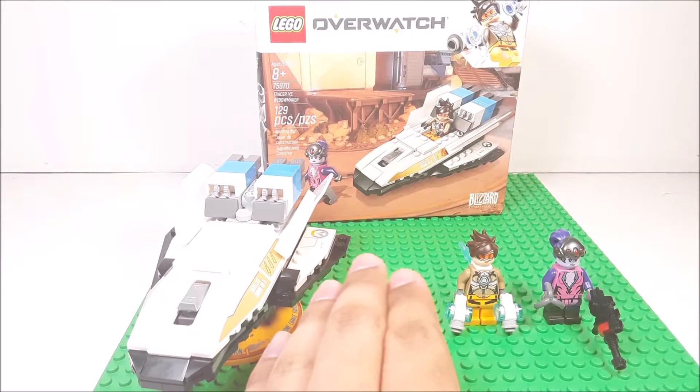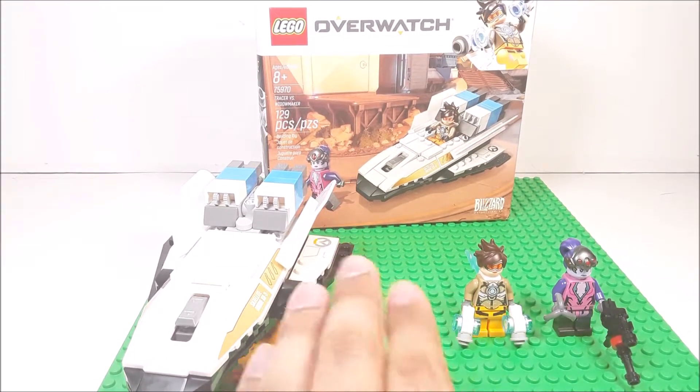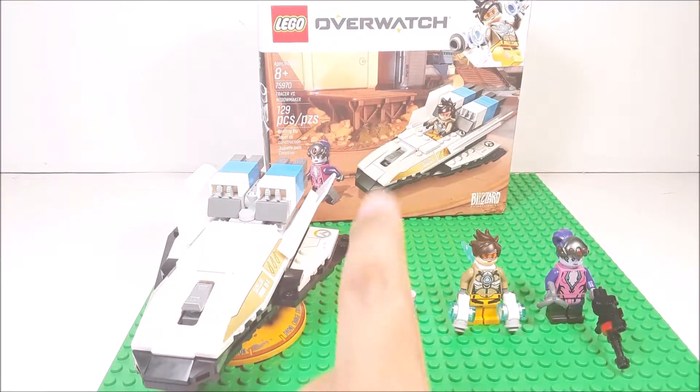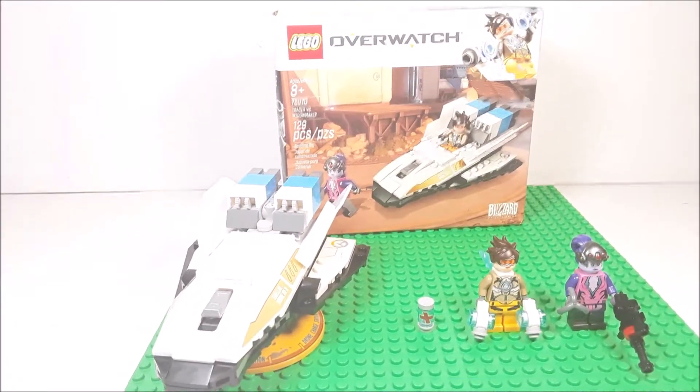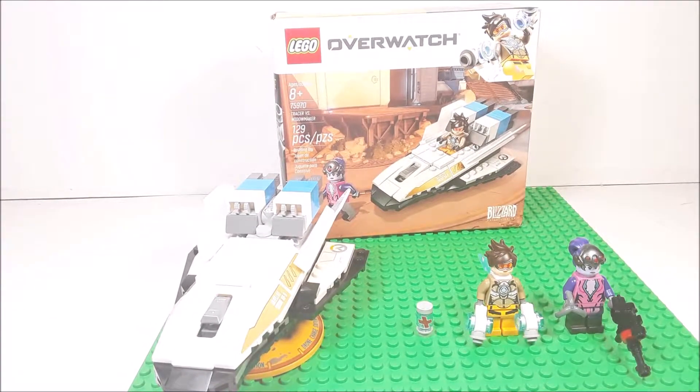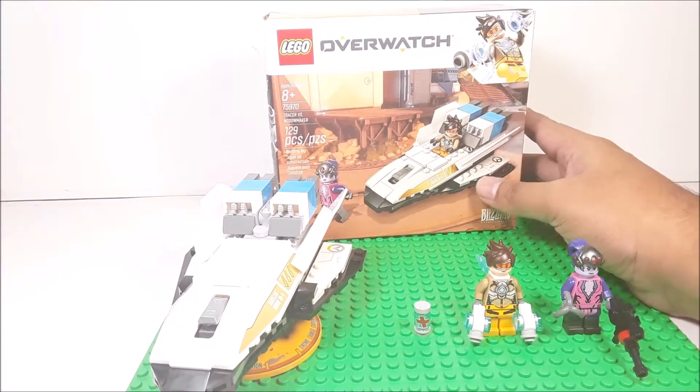And I finally bought myself a Lego base plate to finally do my Lego review right here. I know it's green, but I don't care. And we have here is the Lego Overwatch set. This is the smallest set — set number 75970, Tracer vs. Widowmaker. One of the simplest, smallest sets ever. Comes with 129 pieces, ages 8 and up.